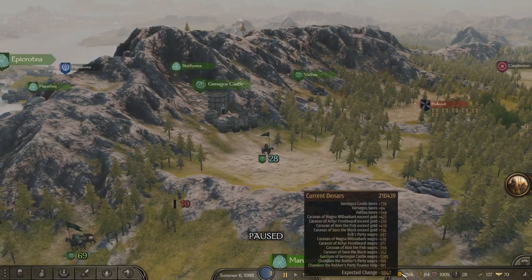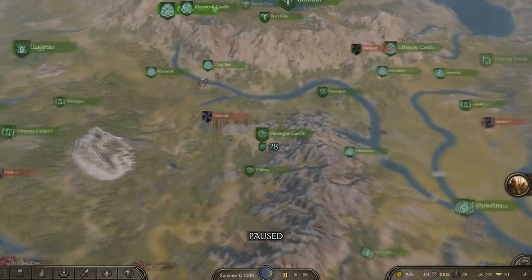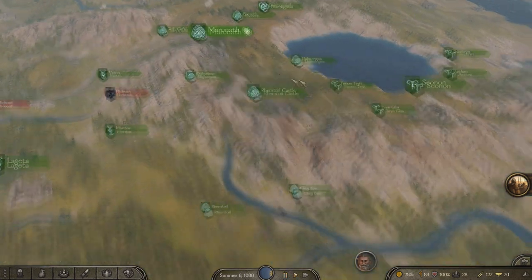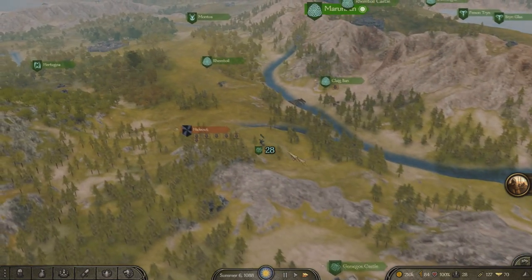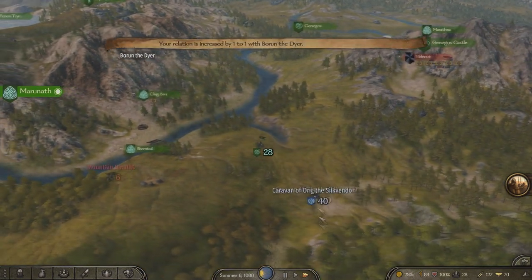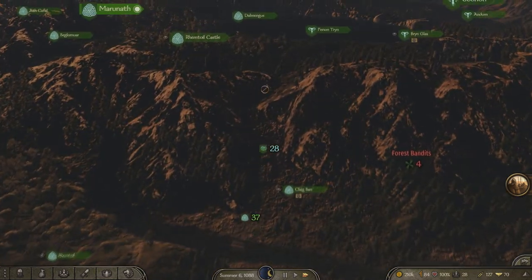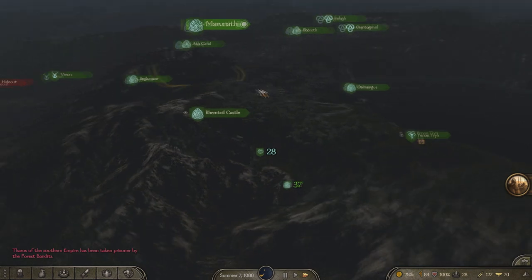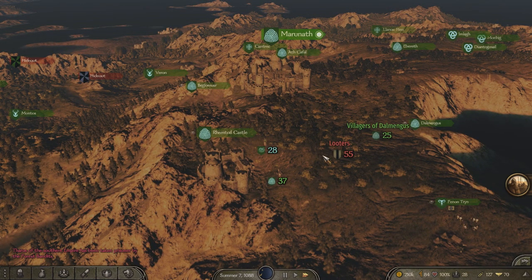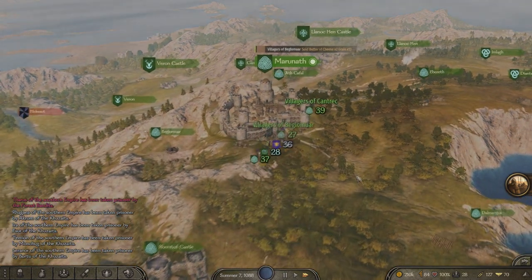Pretty much every single caravan I have generally nets a profit. I know it looks like it's saying I'm making an expected negative $1,847, but genuinely just playing I tend to go up every other round, so I've been constantly gaining money. As you play you'll generally be fighting enough. That's my castle there — I just got a fief, now on day 300 or something. The game's definitely got some bugs. I've completely lagged out like 15 times. But yeah, I'm running to Marnath right now — I know it's glitchy — so I can show you exactly how to set up a caravan.